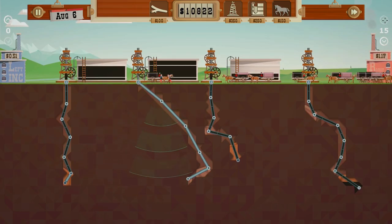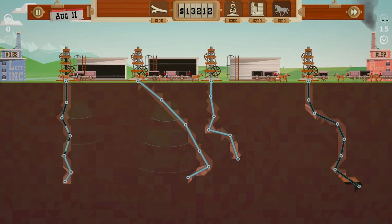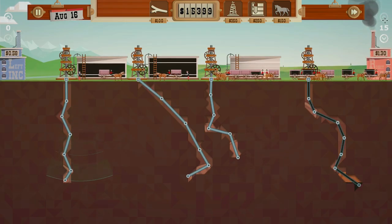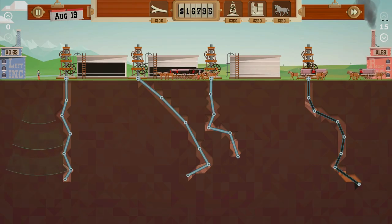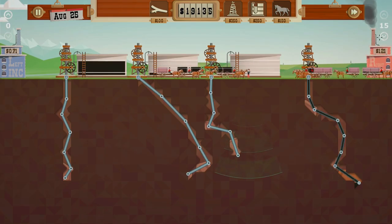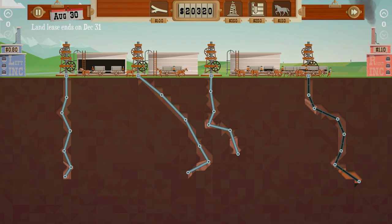We have a rig here that's not in use so we might as well see if we can find any more oil. That one's draining out down below, you can see it. We're just selling, selling, selling oil - oh man, look at the profit! We might have to increase the range of the dowsers, that's probably what we'll do next. That sounds reasonable. We're almost done with this episode probably. Excellent - we're selling, selling, selling. We might have to stop selling soon because I like to sell high, not when it's low.